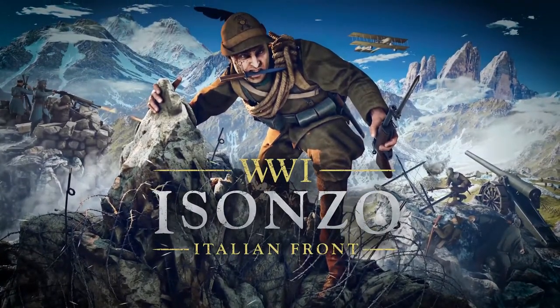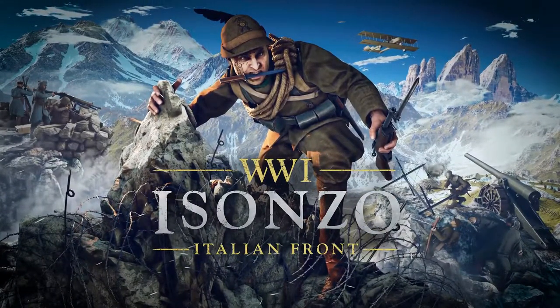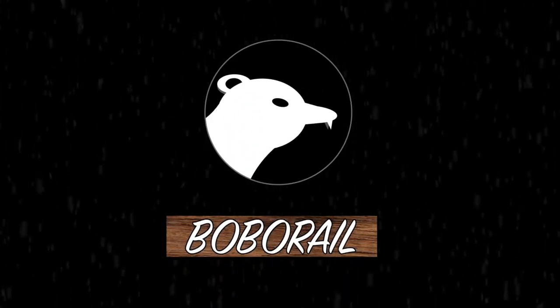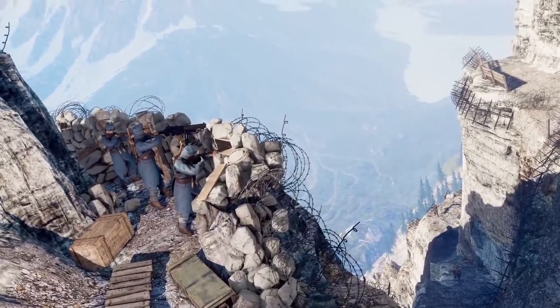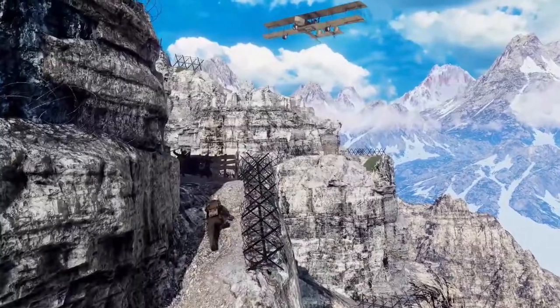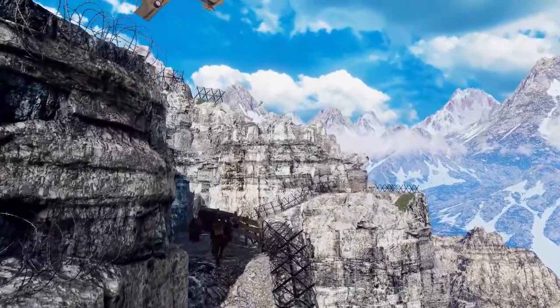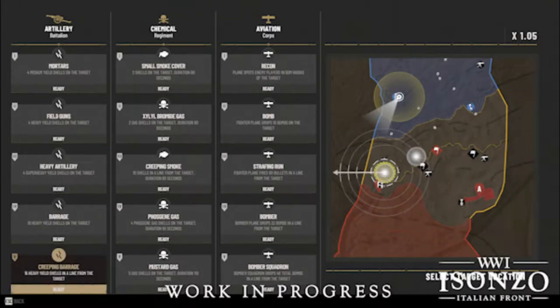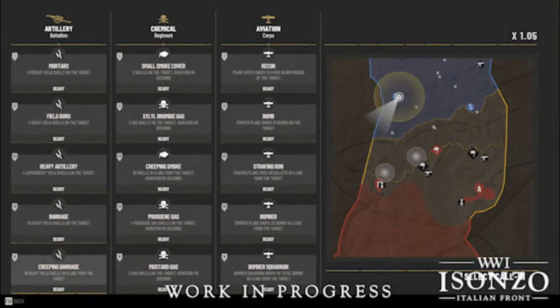Hey, what's up guys, BoboRail here and today I've got your usual breakdown for Isonzo's 25th devblog. In today's devblog we take to the skies and talk about all the different aviation options available in Isonzo as call-in supports. These will all work in the same way that the chemical weapons and artillery do, as a list of ascending strength that each have increasingly long cooldowns.